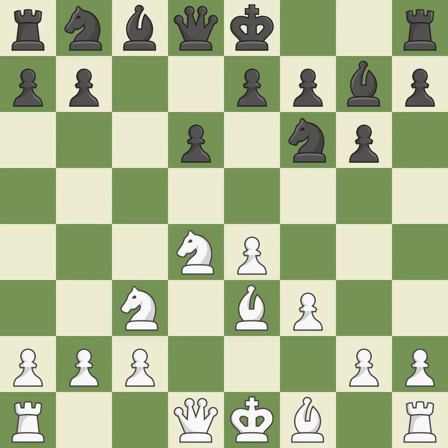f3 supports the e4 pawn and prepares to develop the dark-squared bishop to e3 and the queen to d2, a common attacking setup versus fianchetto systems.